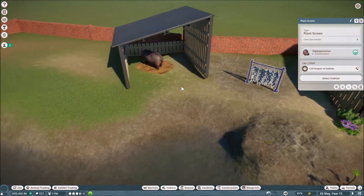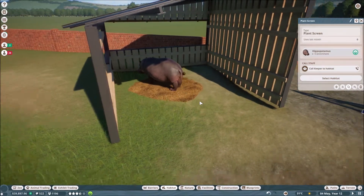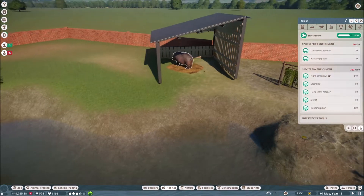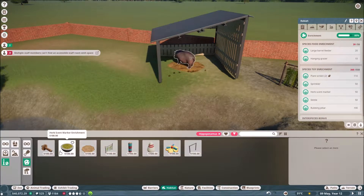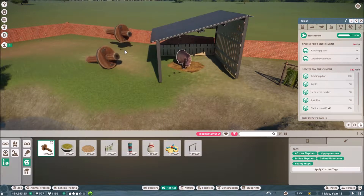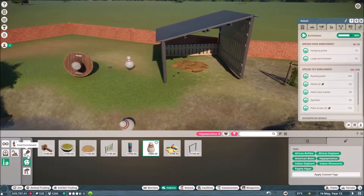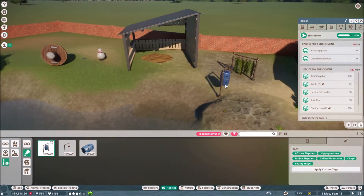I keep alternating between The Sims and Planet Zoo and honestly the fact that they're so different from one another... Is it baby time? Nope, it's pooping. Oh my gosh - hippos, honestly, who'd have them, not a great house pet. I like how they waggle their tails to keep their bottoms clean. Gyro enrichment - what the heck is that? That's going to roll in the water I think. We need some food enrichment - a hanging grazer, a large barrel feeder. We can put one of these up.